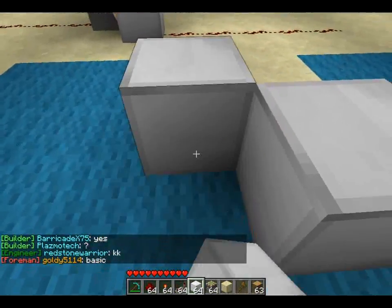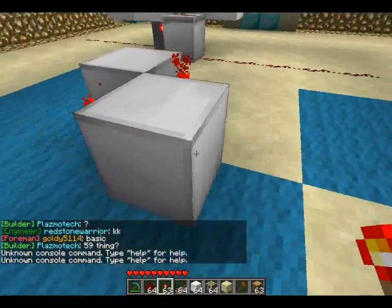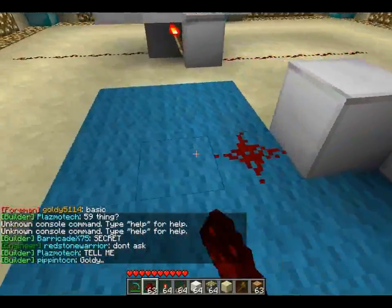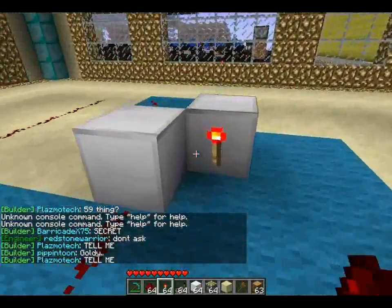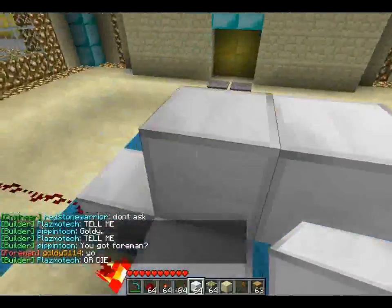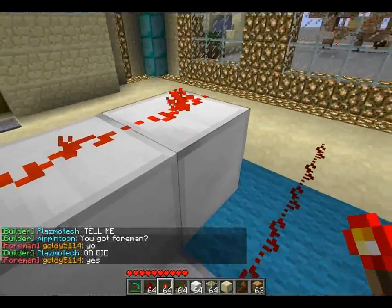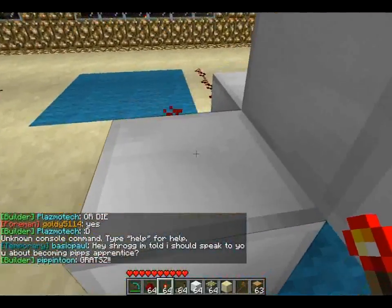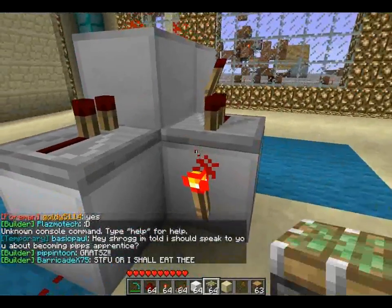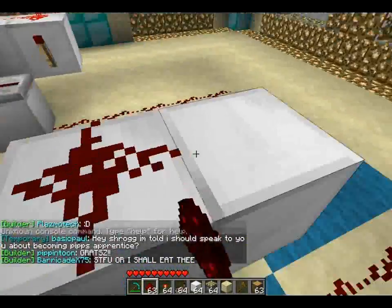To build it, place two blocks like that, with torches facing the opposite direction from each other. Put a wire there and pull it out here. On top of this torch, place a block and two blocks coming off that, and on top of that, redstone and a torch. Then on top of these two, place two repeaters, and repeat what we did on the other side.